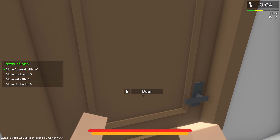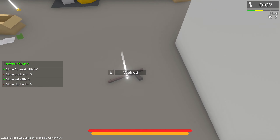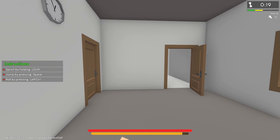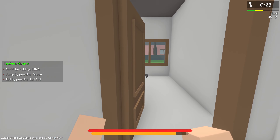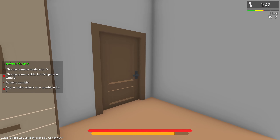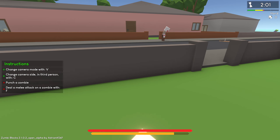Move with WASD, E to open a door. There are items on the ground — pistol ammo. I hear zombies outside. Sprint with left shift, jump is space, left control to roll. There's a dead zombie. Change camera mode with V. We've got to punch a zombie.